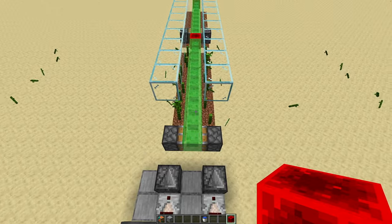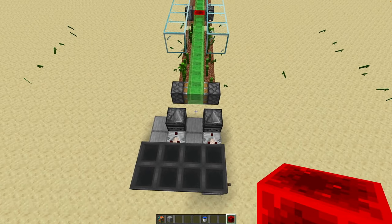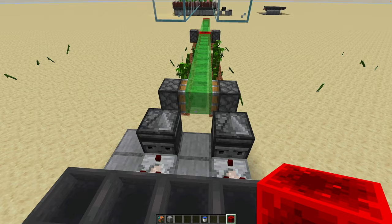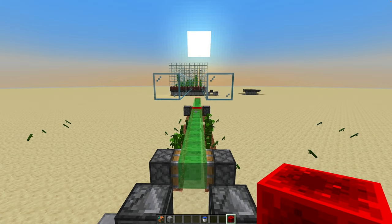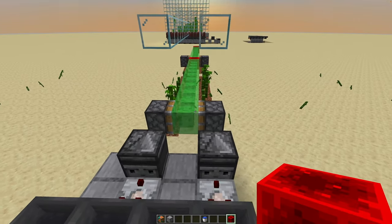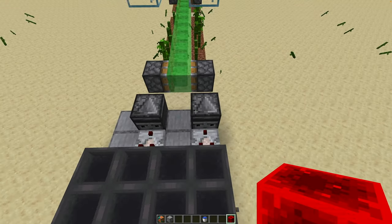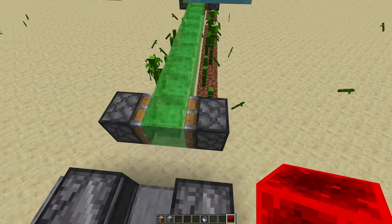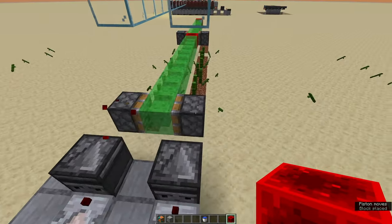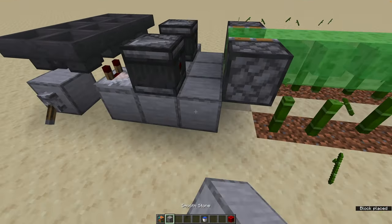In Ilmango's version he uses a 16-tick clock and then you can prolong this indefinitely, but it's a bit of a hassle to bring it up if you want to do layers and stuff like that. I wanted to do it more like 2024 redstone. So what we have here is a row of hoppers that goes around like this.